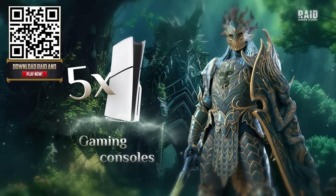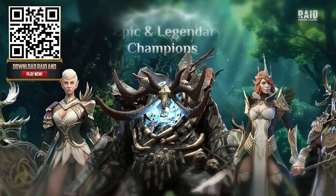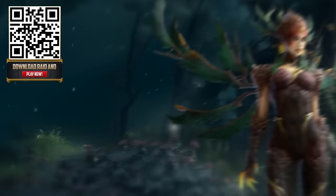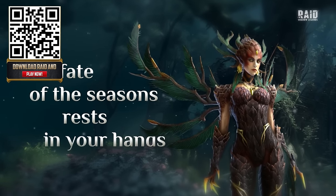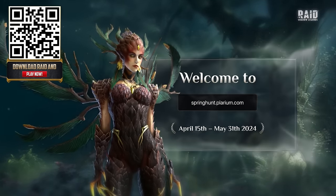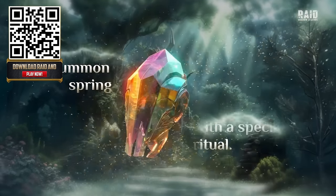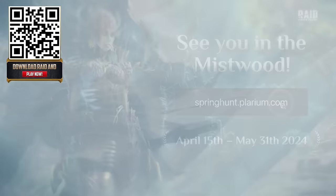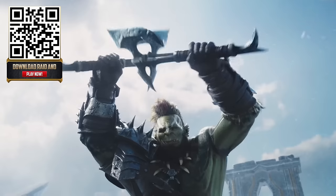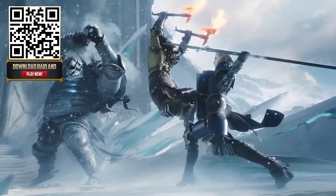For the first time ever, new players can win a free gaming console and $10,000 value of Amazon gift cards. Raid is celebrating the arrival of Spring in Teleria with a special Spring Hunt minigame. All you need to do is find hidden items around the Mistwood — download Raid using my link, head to springhunt.plarium.com, enter your Raid ID, and begin searching. Additionally, Raid is launching Community Weeks, a six-week-long celebration with many activities and rewards for both new and existing players.